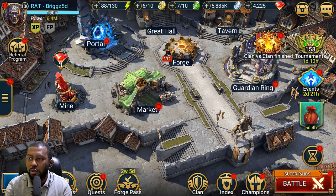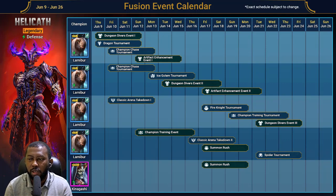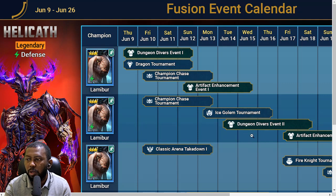Now to the main thing I wanted to cover: the fusion plan. As is customary for every fusion — whether fragment fusion or old-school fusion like this — I like to share how I intend to complete it. As a free-to-play player, I look for ways to skip one or two events or tournaments because we don't have unlimited resources. The main ones I watch for are Summon Rush and Champion Chase, since those require the most expensive resources — particularly shards.